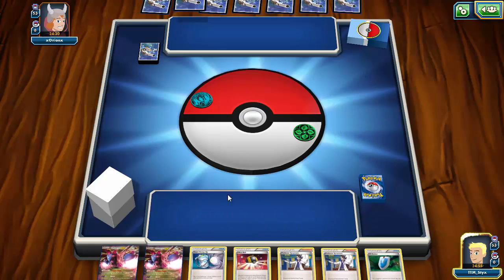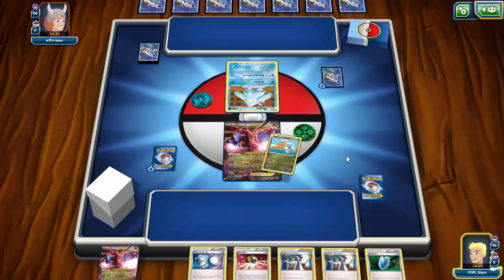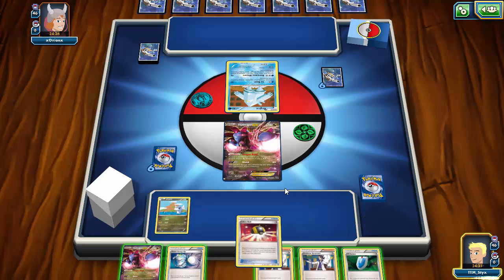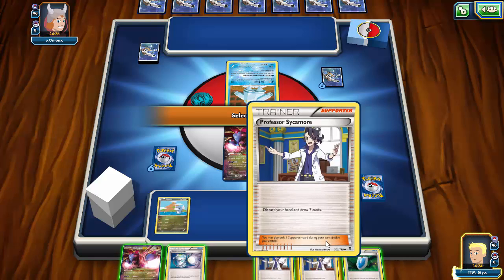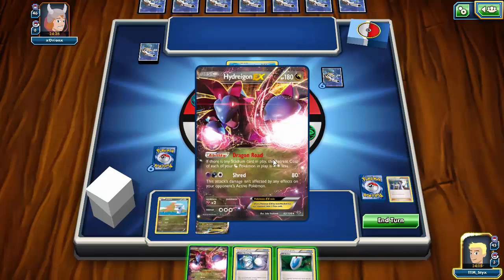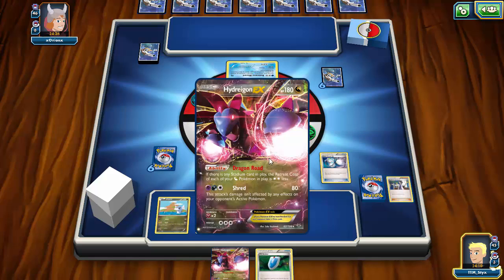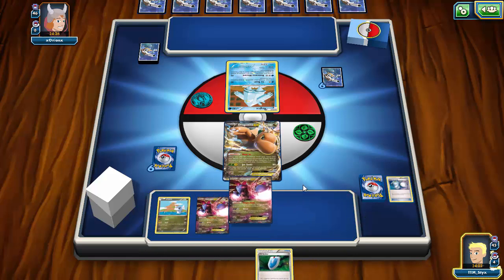We're starting off with a Hydreigon, which is not ideal, but I can Ultra Ball away a Sycamore to get a Dragonite, Bust-In, then play down another Hydreigon to get completely free retreat, then Sycamore again. Let's discard the Sycamores. We play down the Dragonite, but because we didn't have any energy on the Hydreigon we weren't able to Bust-In. So I'm going to Super Scoop Up the Hydreigon, put the Dragonite into the active spot, play down another Hydreigon.